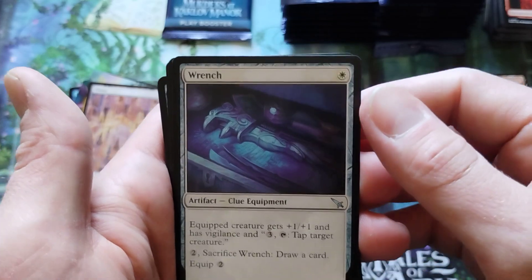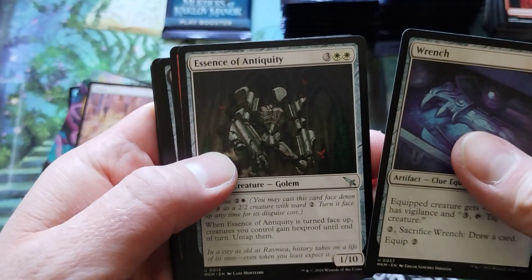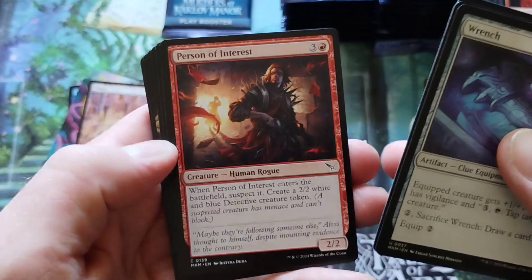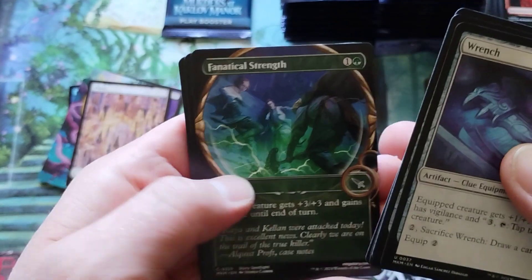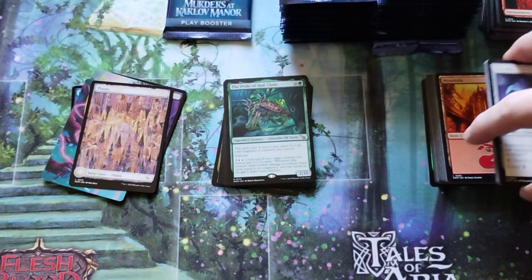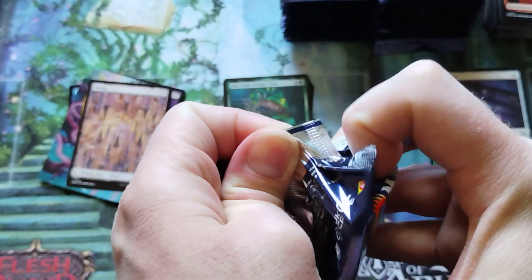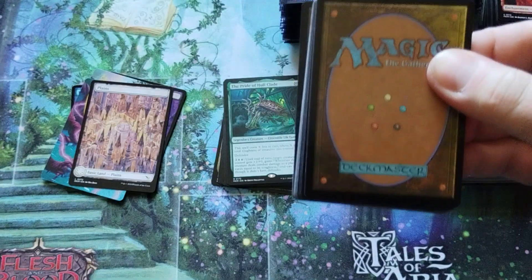We got a wrench — pay three to tap a creature. I think that is a terrible cost, terrible value. Polygraph Orb. Gonna take a lie detector test on this orb here. I hope I don't fail or Merlin is sending me to oblivion. End of the blind eternities with you, liar.